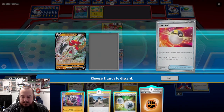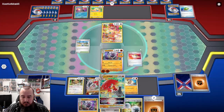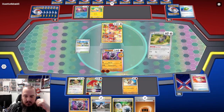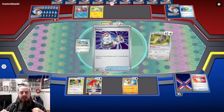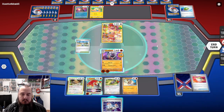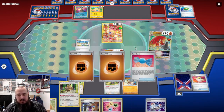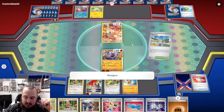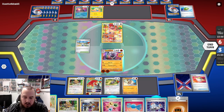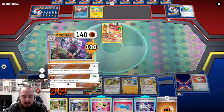I can Ultra Ball the Hisuian Decidueye V and a Fighting Energy and grab the V-Star. Beautiful. We will play down the V-Star, then we will Nest Stash here. What does that get us? A Switch - not very helpful right now. Do I use Decidueye or do I use Bibarel? I think Decidueye - draw up to eight cards. We do get a Rare Candy! So now Mezigoza could get us an Annihilape here. We flip - Tails. But we do have Bidoof and Bibarel. Double Bibarel, while not planned, can be a lot of fun.